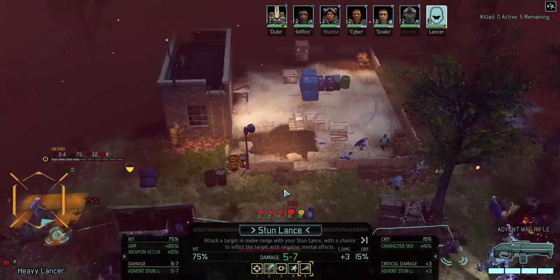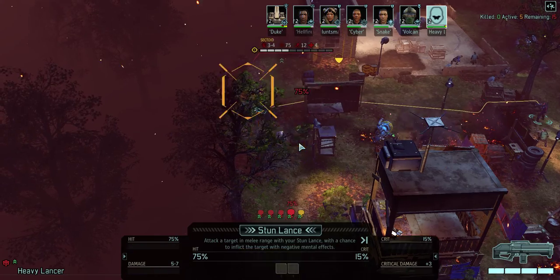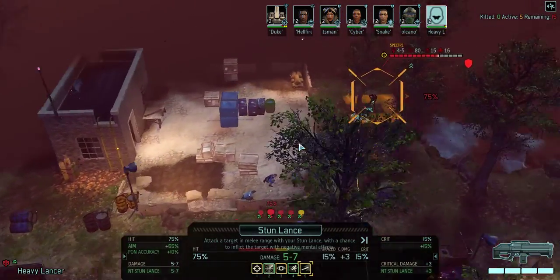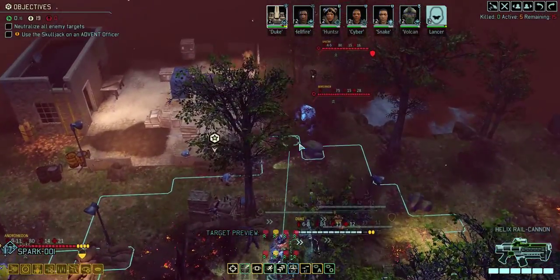Stunlance does... five? Interesting — doesn't do more damage to sectoids. I don't know, maybe that's like a display bug.